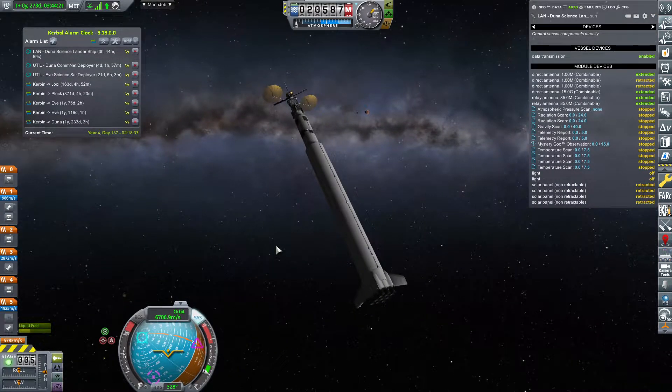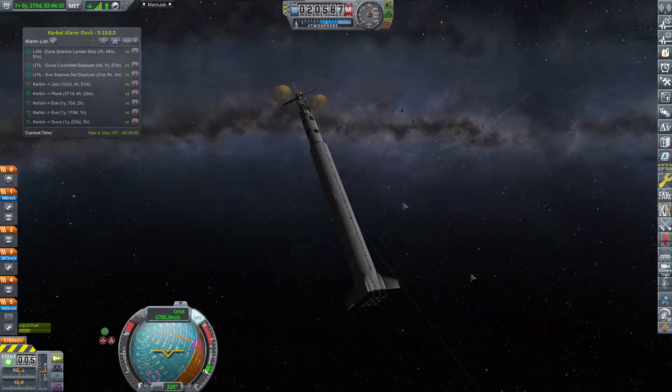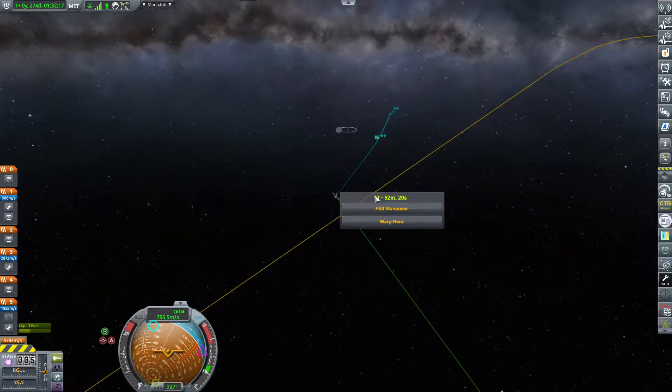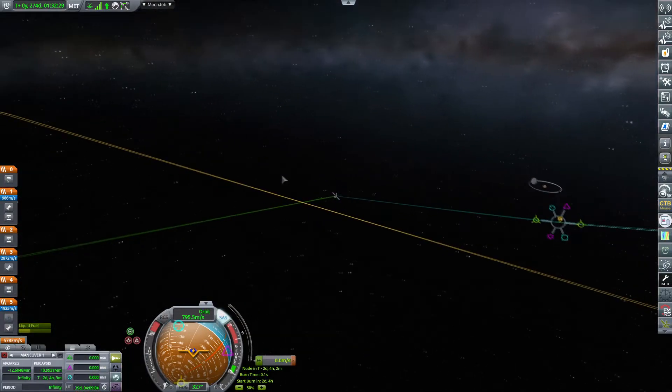Hello and welcome back to our KSP career series. Finally, the time is here. We are arriving at Duna and the first ship that will be coming is our Duna science lander.